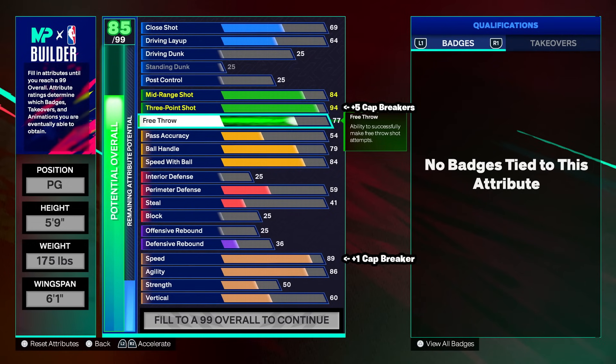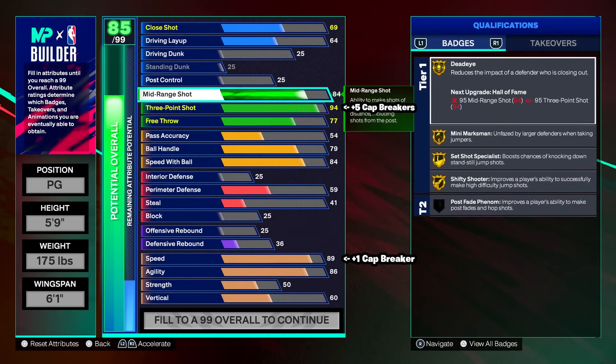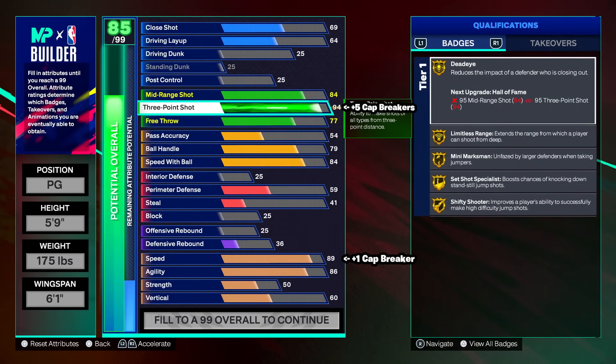Free throw, put it to a 77, and mid-range we're not touching. If you don't have cap breakers yet, just put it to 94 for now. Once you get your cap breakers — starter three is pretty easy to hit — you can apply them later. Having the Legend Shooting Badges is going to be very helpful.